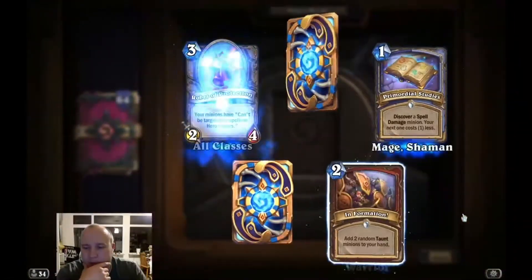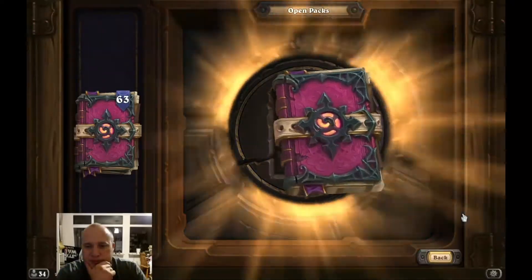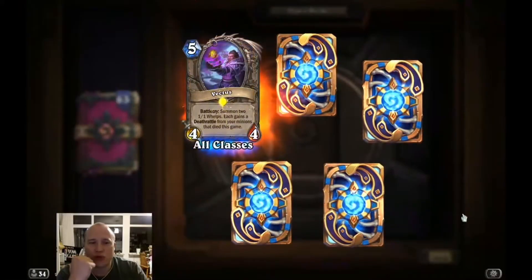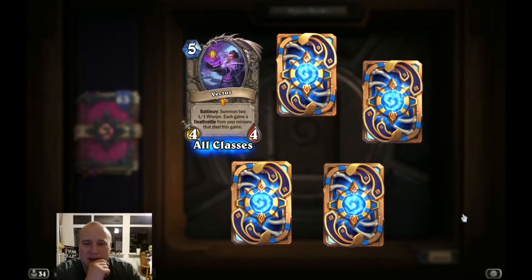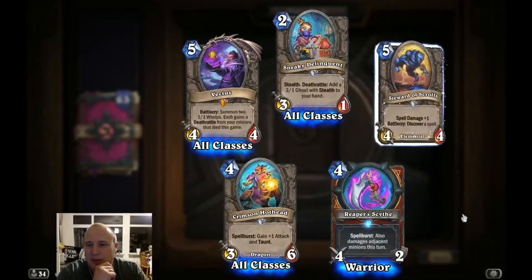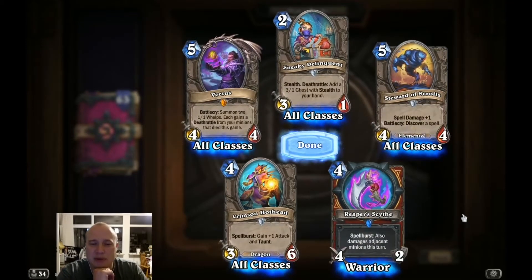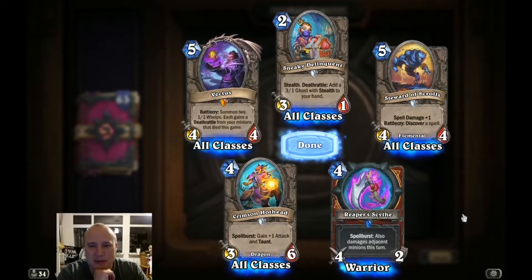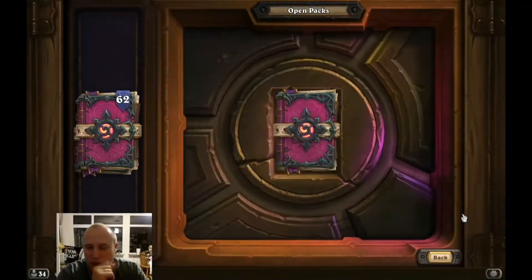A rare one. Nothing too crazy. First legendary: Vectus! Nice. I'm not sure there's a deck for it right now, but it is a really powerful effect — copying deathrattles of minions that have died in the game. First one.